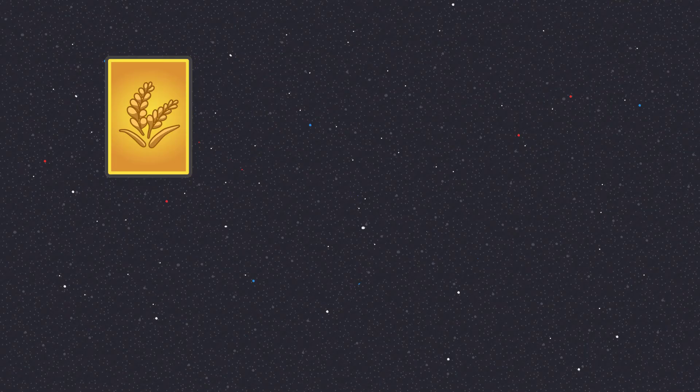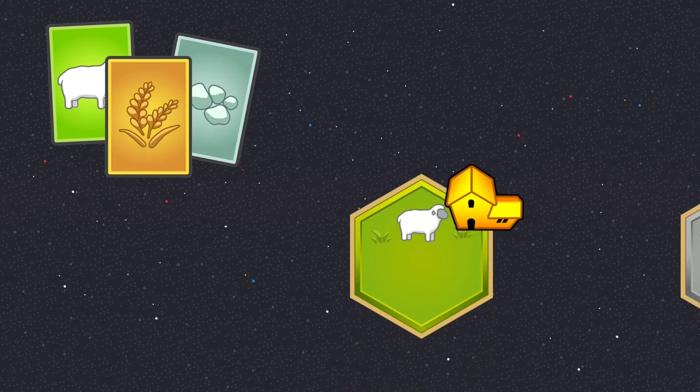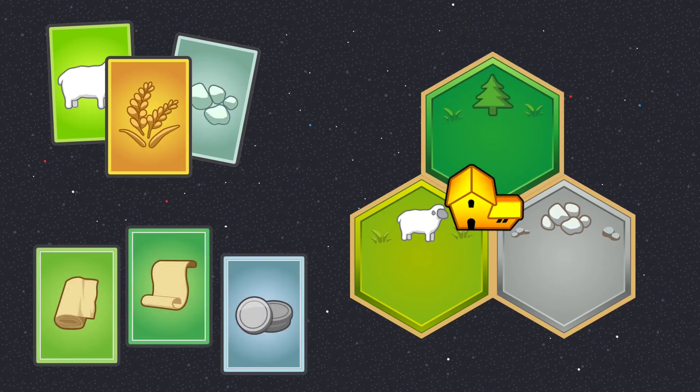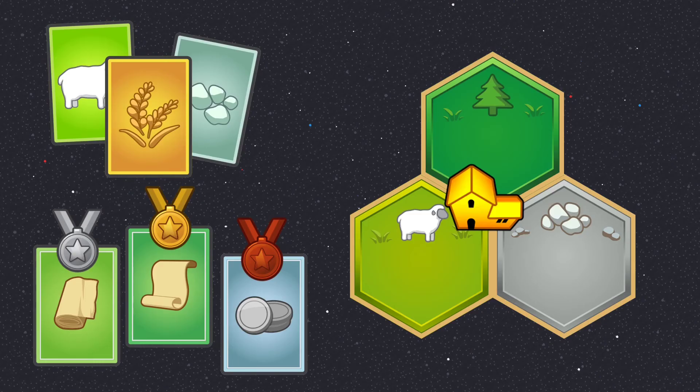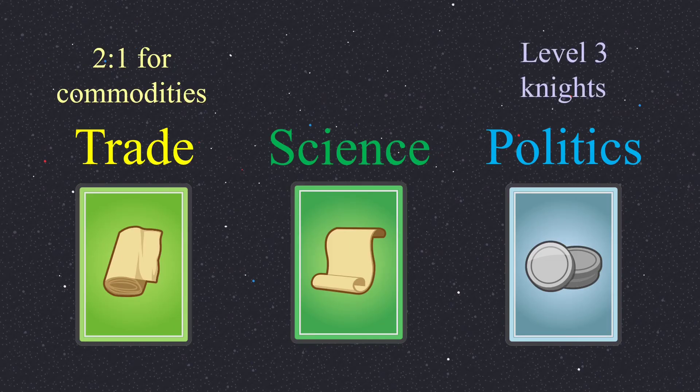Some tips. Focus on building up your first knight at the beginning so that you can save your city, which means you need wheat, ore, and sheep. However, your city should be producing commodities, which you only get with sheep, ore, and wood tiles — with wood tiles being the by far most powerful ones, as paper outclasses coins and cloth. That's because of the bonus you unlock with the 3rd level. The trade bonus gives you a 2-for-1 trading option for commodities, and Politics lets you upgrade your knights to level 3, making your knights even stronger if you want to do so.